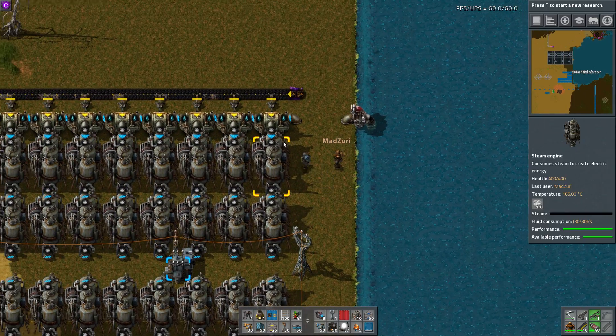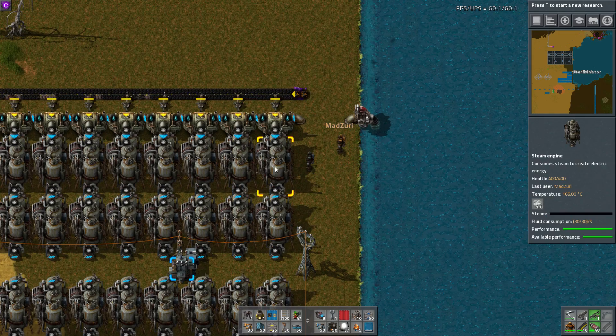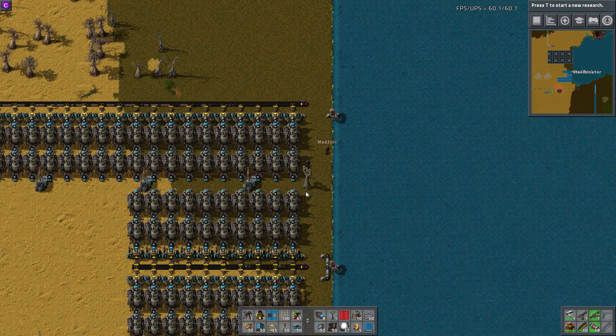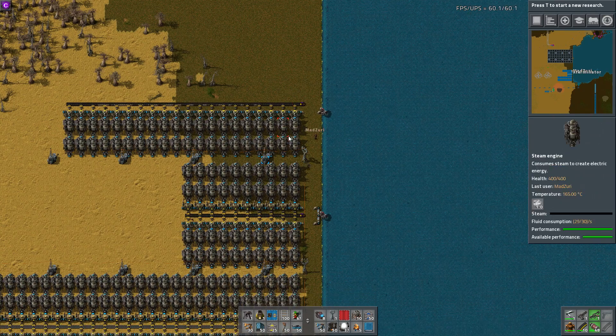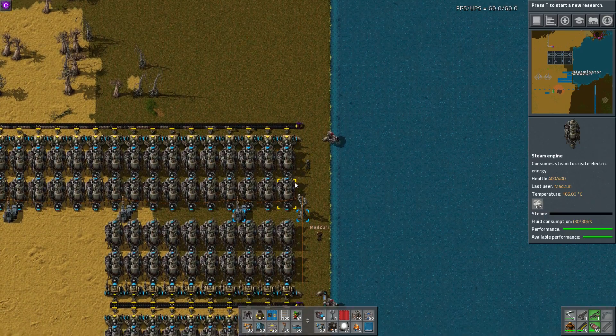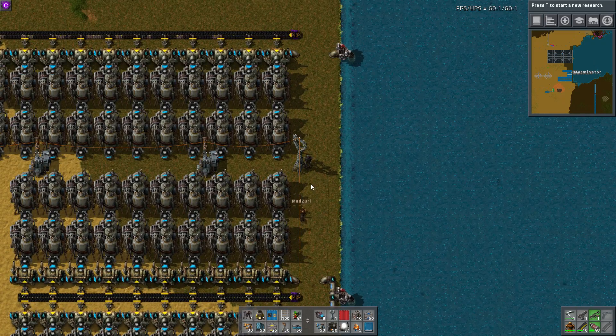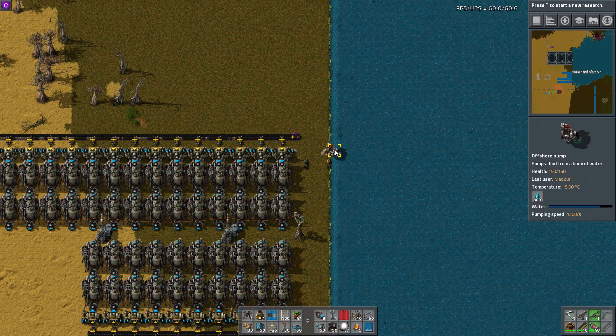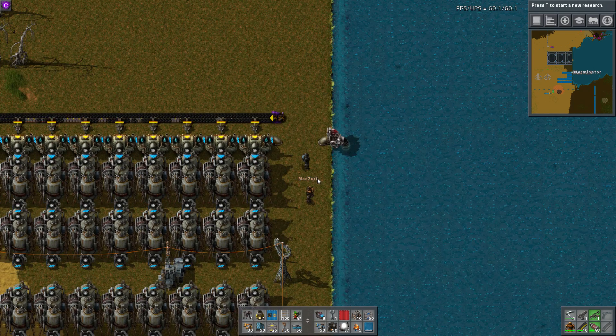With the 0.15 update, steam power, boilers, and the engines themselves have all changed in multiple ways. I think it's good to start this out with some decent power setups to get your factory started. The pumping is now 1200 a second, scaled up by a factor of 20. And the old flow maximums are also just scaled up by a factor of 20, so what used to be a limit of 90 per second is now effectively 1800 a second.